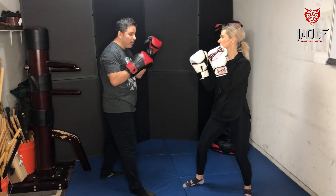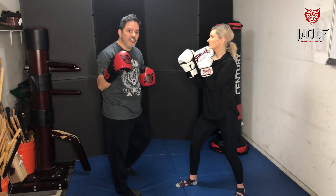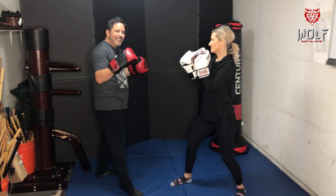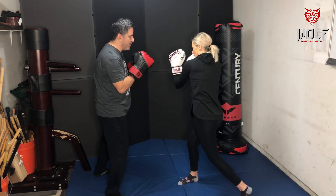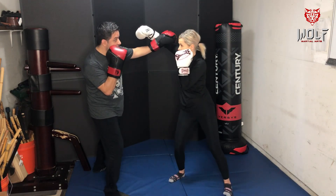Notice how the parry redirects her hand — when she punches straight, it's easy to pull back, but when I parry it changes the path and her muscles have to work harder to recover that hand. That's what's nice about parrying. With partner: she throws the jab, I parry with head movement; she throws the cross, I parry with head movement; she throws a high hook, I use my arm guard and move the head.